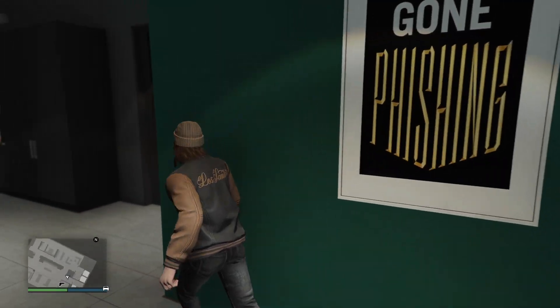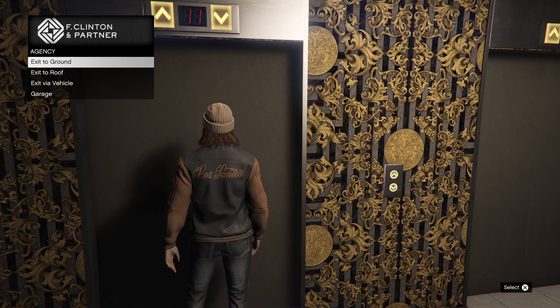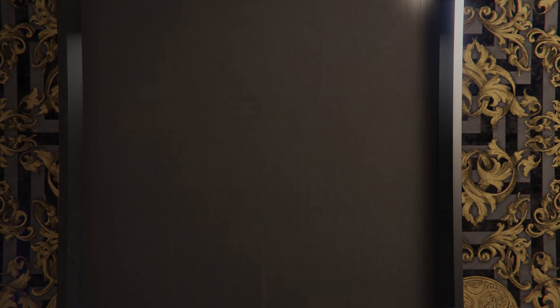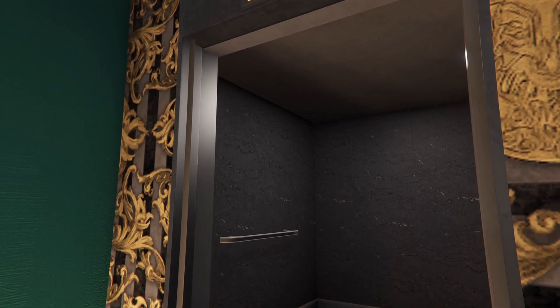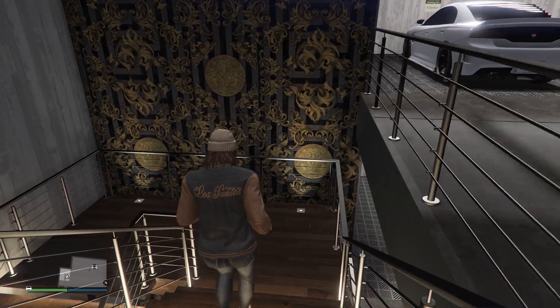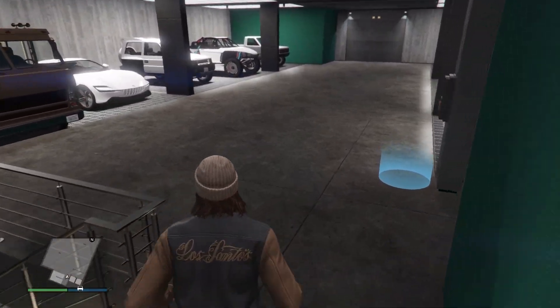Alright, so I'm going to do a payphone hit mission. The last two times I did this, on both missions I got the mission where you have to go to the golf course and drive someone over with a buggy. It's really easy to do, but we'll see which one we get.